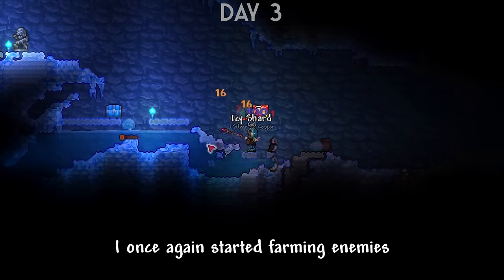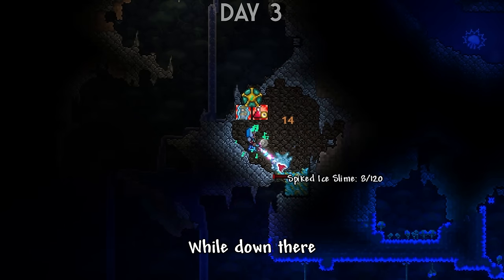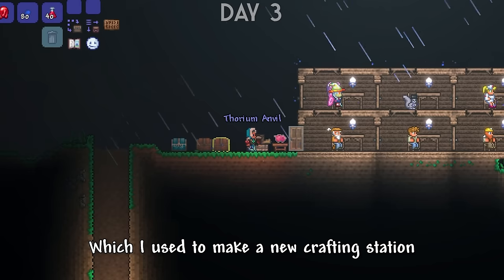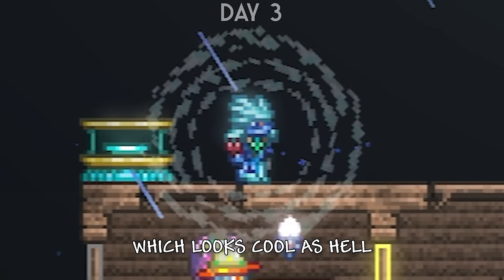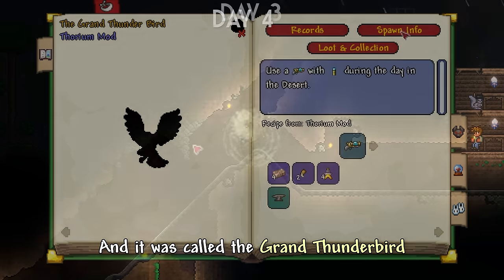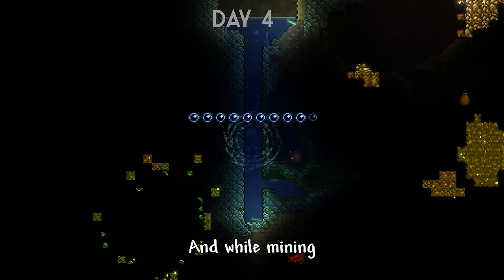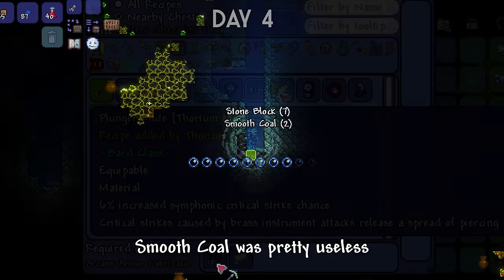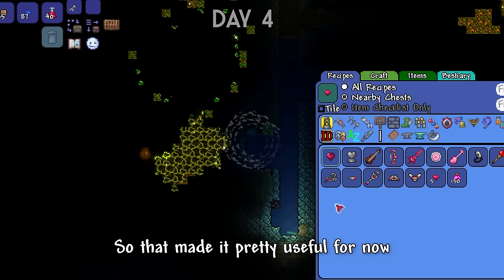I farmed enemies to get ice shards and while down there I found another ore called Thorium Ore, which I used to make a new crafting station called the Thorium Anvil. Then I made some icy armor, which looks cool as hell. I checked the first boss I had to fight, called the Grand Thunderbird. Before fighting it, I decided to finish getting the Magic Staff and increase my health. While mining, I found two new ores: Life Quartz and Smooth Coal. By using Life Quartz you can make life crystals, which made it pretty useful.